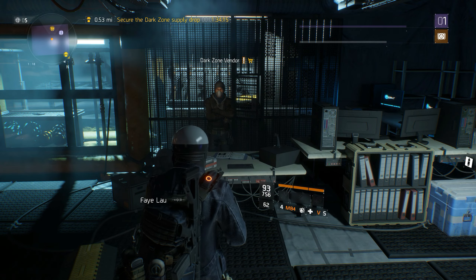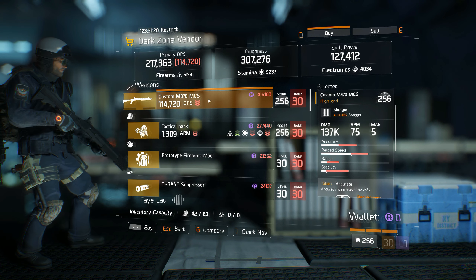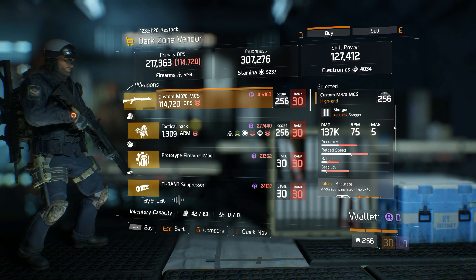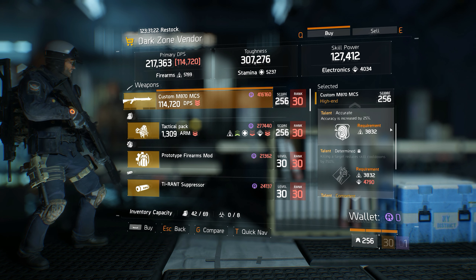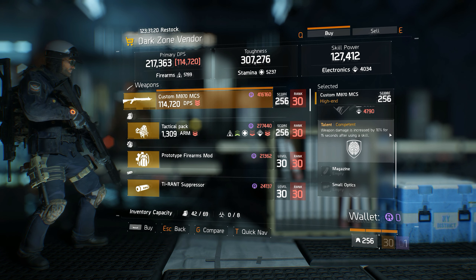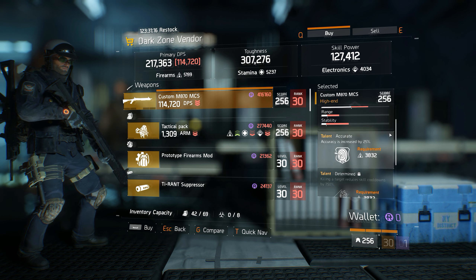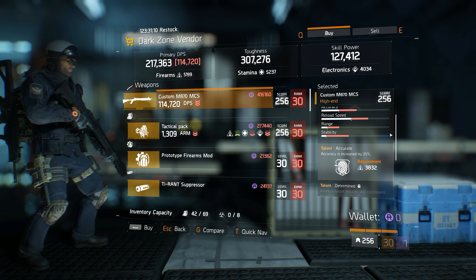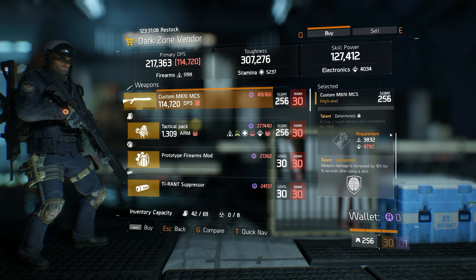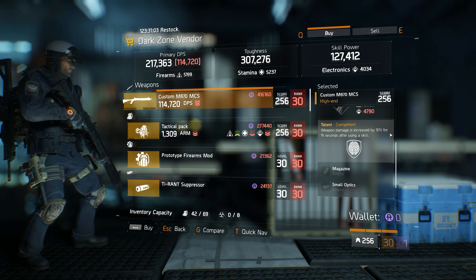Next up at the East 34th Street DZ vendor is a custom M870 MCS shotgun that comes with the Accurate, Determined, and Competent Talents, along with a base damage figure of 82,930 and a stagger percentage of 289 percent. Base damage rolls for the M870 can range from 70,904 up to 83,232. So at 82,930, this custom M870 comes in at the 98th percentile for damage rolls.